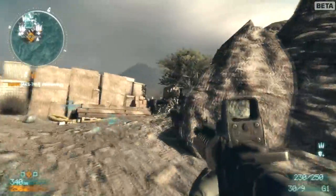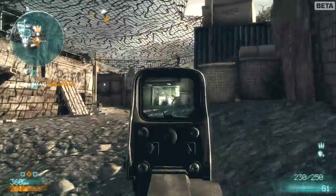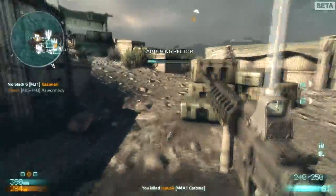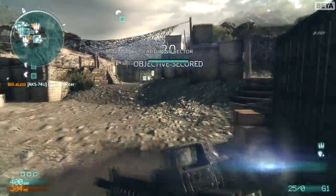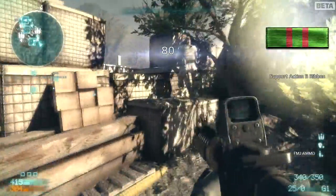Right here I rush down this hill because the bottom of the hill is a spawn point, and I just wanted to make sure no enemy had spawned back there. You always want to be aware of the spawn points, because it's never fun when you think you're in a safe location and all of a sudden a couple of enemies spawn right behind you.